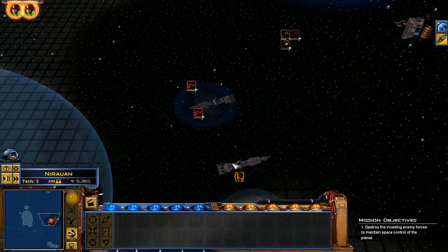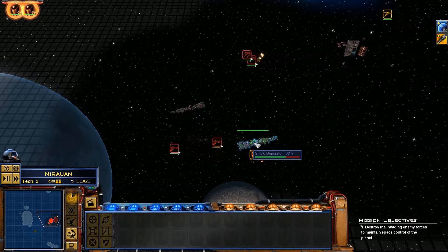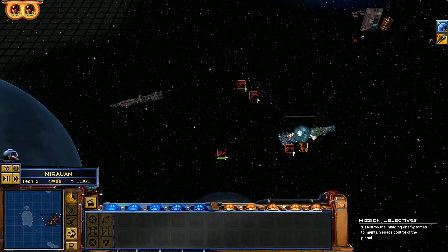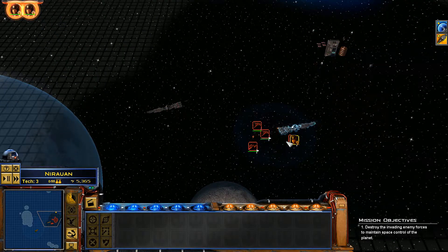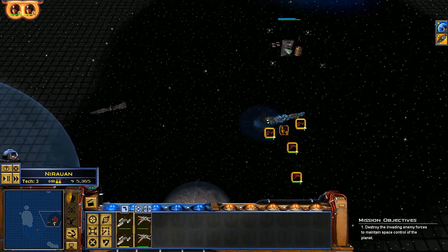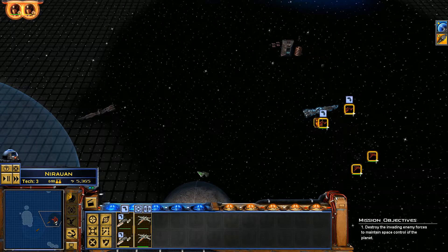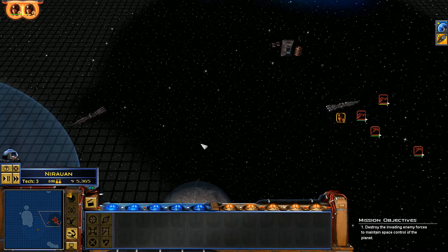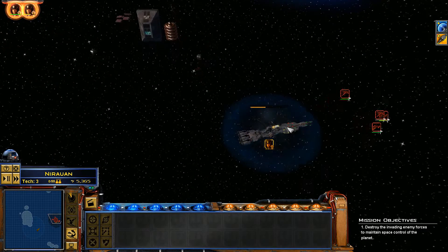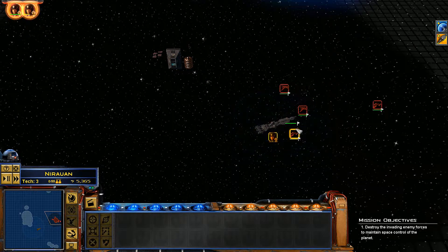Same idea on this other guy — disable him. Let the Y-Wings and the X-Wings take out the shields and the engines. This guy's just in perfect range to be taken out by everyone. That ship is moving away, it's almost dead — keep firing. Got three more hard points left.